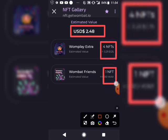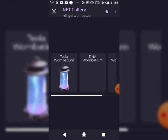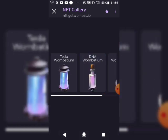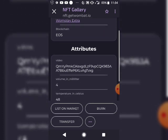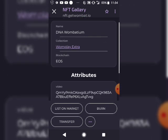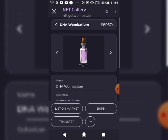Some NFTs don't have listed prices. If you click the button you can see all your NFTs, each one with their prices. The one I just got is this DNA NFT. What I can do is edit it on the market, burn it, or transfer it to any wallet. If I list it, I'll be selling it on the marketplace.